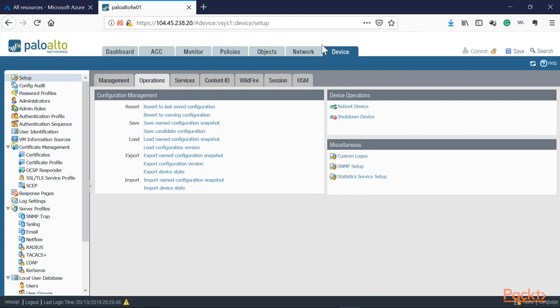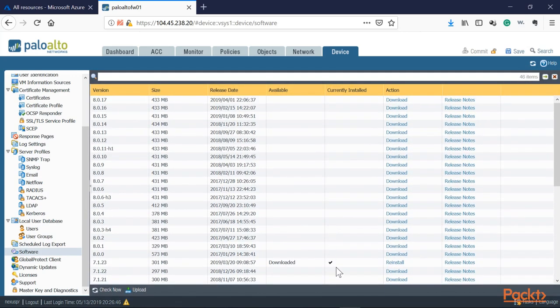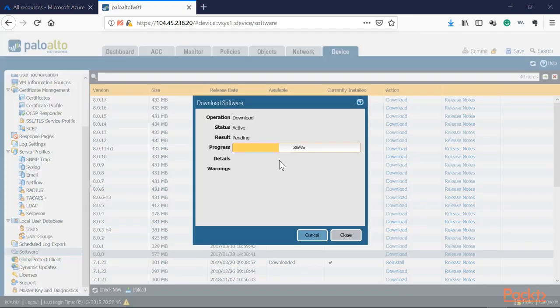Now we're good to upgrade to 8.0. Going to Device > Software — under the 'Currently Installed' column, 7.1.23 has a checkmark, confirming that's our running code. We're now ready to proceed to the 8.0 base. Note that base images are significantly larger than maintenance upgrades because they include all base features and prerequisites. That's why you must install the base first, then upgrade to your preferred maintenance release.